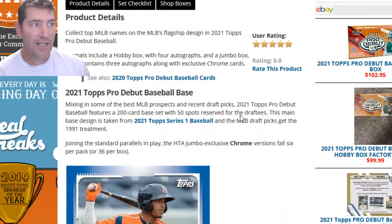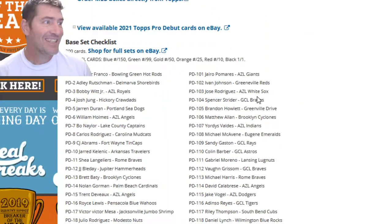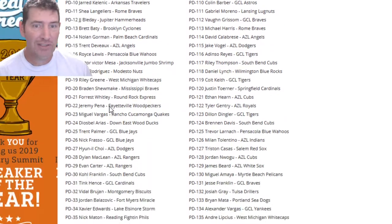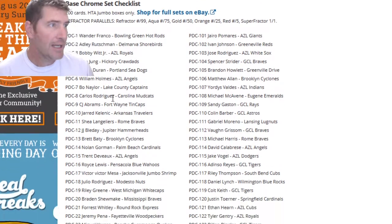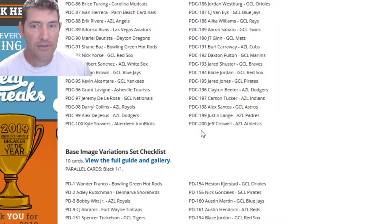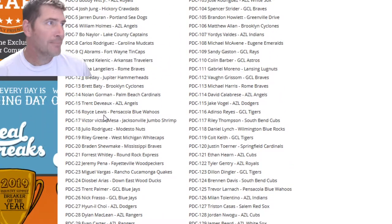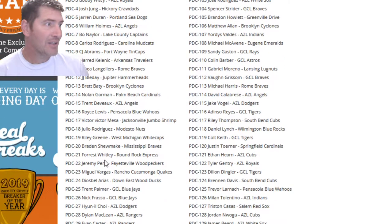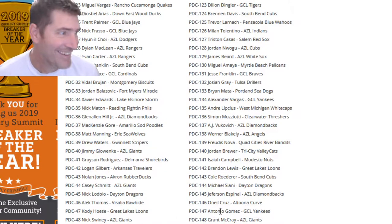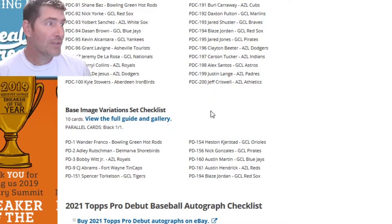I wanted to know what I could potentially be pulling here, so I went over to my favorite site, Cardboard Connection, and looked it up. This thing has got all the stars in it - hopefully potential stars. The number one on the list is Wander Franco. The regular checklist goes about 200 deep, then you've got your base chrome. This is jumbo-only content, which is why the jumbo is going for about $50-60 more.